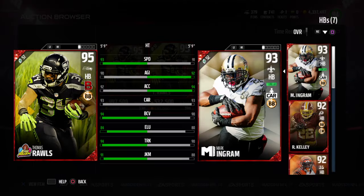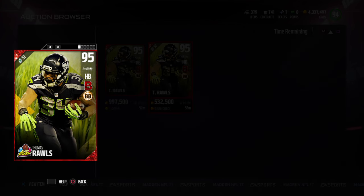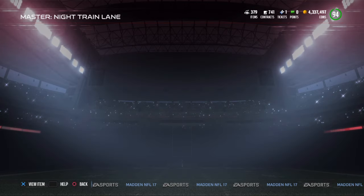Let's compare this dude Thomas Growls to somebody. He has 93 speed, 90 agility, 90 acceleration, 93 carrying, 94 ball carrier vision, 84 elusiveness, 94 trucking, 91 juke move — with battle getting and breaking tackles. That's not bad at all.